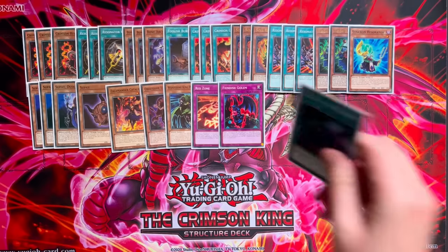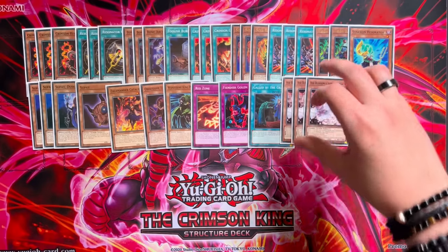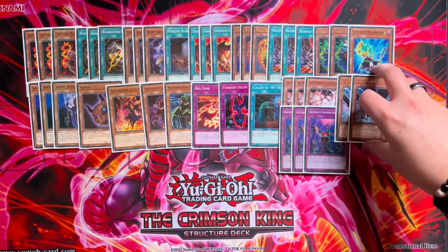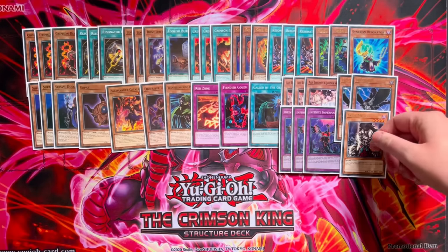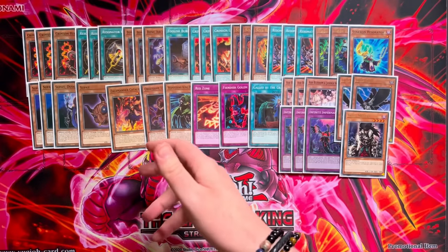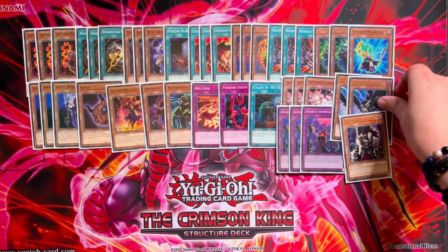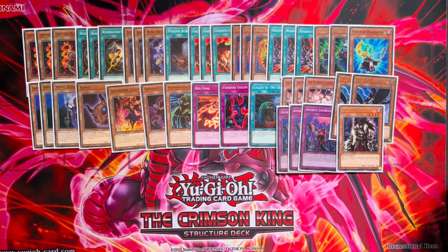Getting into the non-engine, we have Caught by the Grave to potentially stop hand traps like Shifter, Droll, and Ash. We have our newly acquired three Ash Blossoms, three Impermanence, and two DD Crow — because we're also playing one Skullmeister, which is searchable through Soul. If we have a completely gas hand where we don't need to search anything specific with Soul, we can just add ourselves a Skullmeister as an additional form of interruption, subbing in for the third Crow.